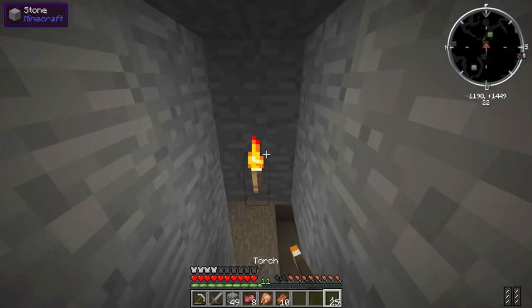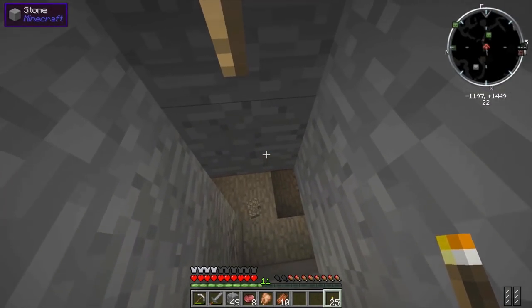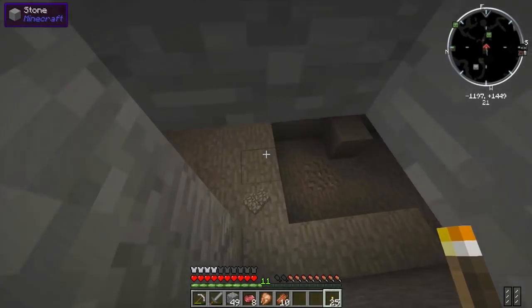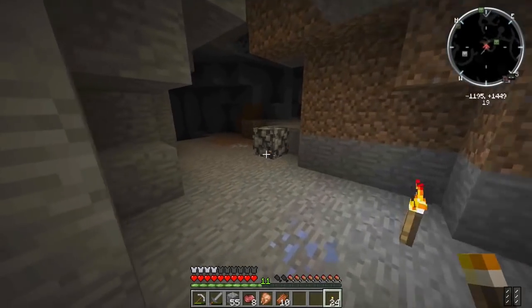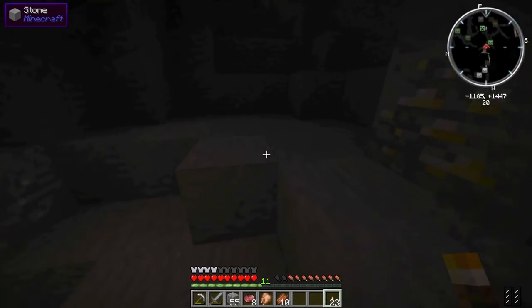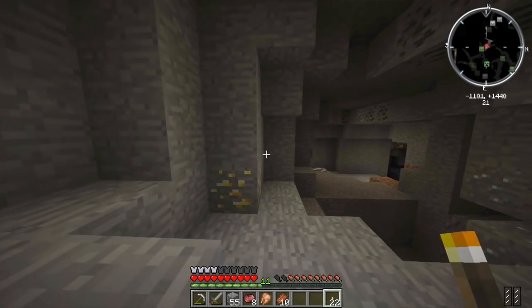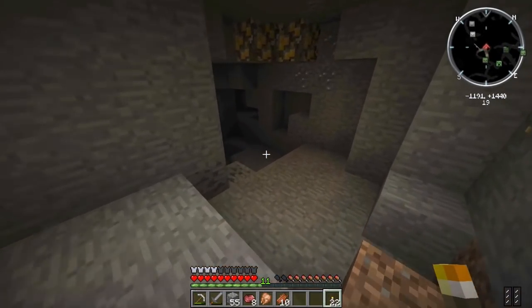Oh, oh — we found a cave! That's awesome, we found a cave. I see one zombie that might be close by according to the minimap. Silver ore — you kidding me? Every time I see silver I think it's diamonds. I'm pretty sure they used a diamond texture for that and just recolored it a little bit, just to kind of fool with people.